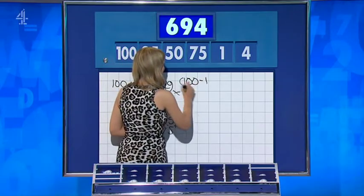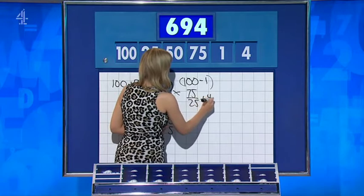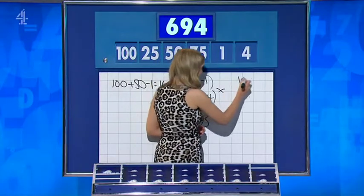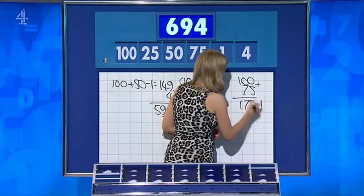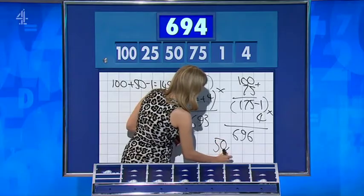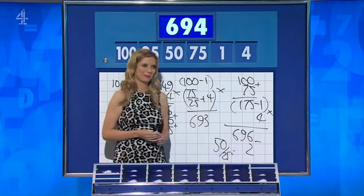Adam: 100 minus 1 is 99, and then 75 over 25 is 3, add the 4 for 7, then times those two together for 693 — one below. The correct route to 694: 100 plus 75 is 175, take the 1 away, times by 4 for 696, then 50 divided by 25 gives the remaining 2. Perfect.